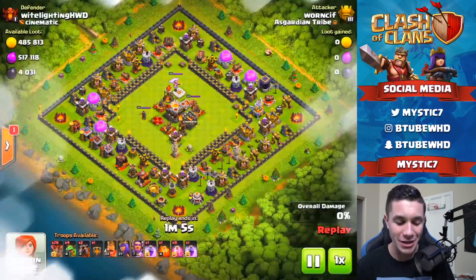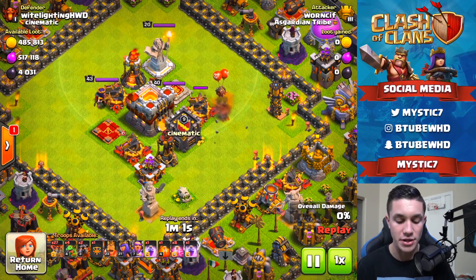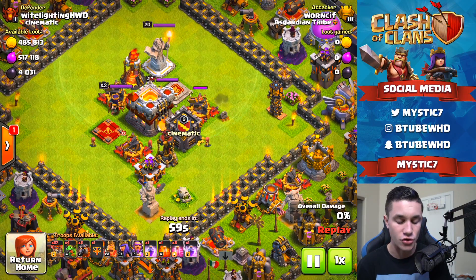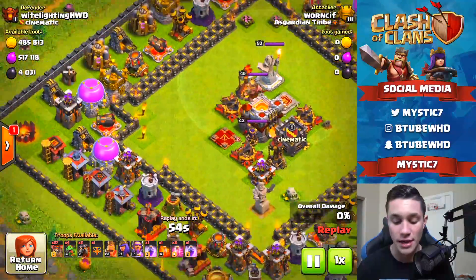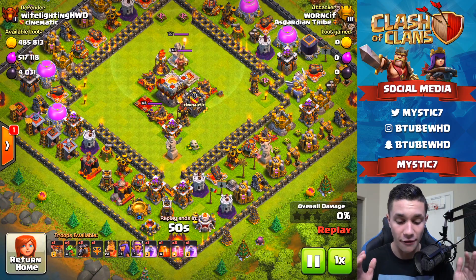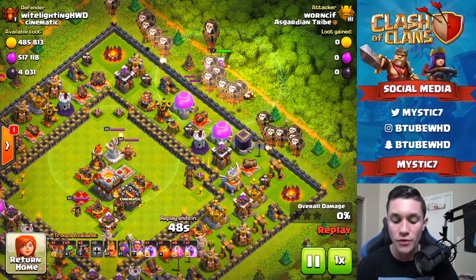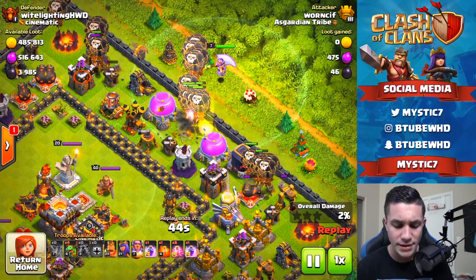34 on my troll base from a Titans League 3 player. He dropped a balloon — very smart — just to check if there are any Clan Castle troops and to lure out any traps in the middle. This base does not look like a dead base. If anyone sees this base, you should automatically assume this base is roaring ready to go.